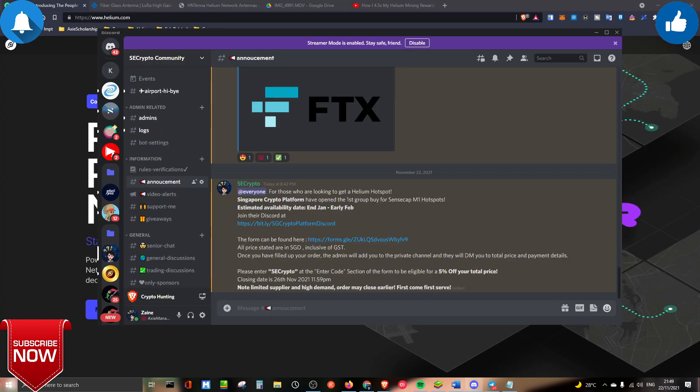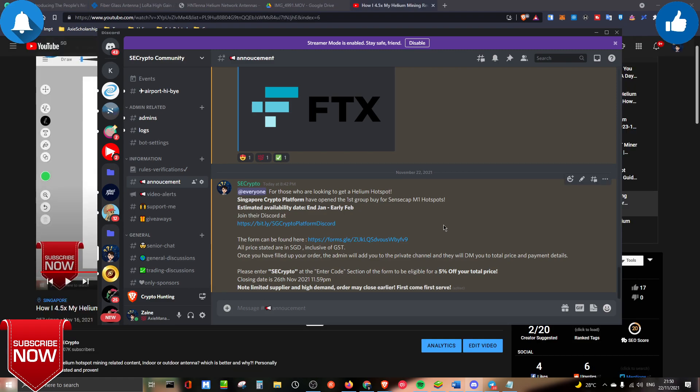Now we're going to talk about getting your helium miner in Singapore. On my Discord announcement group I've announced that Singapore Crypto Platform has opened up their first group buy order for the SenseCap M1 hotspot — a helium hotspot. You're expected to get this miner by end of January or early February depending on the manufacturing process. You can join the Discord and find the order form there.